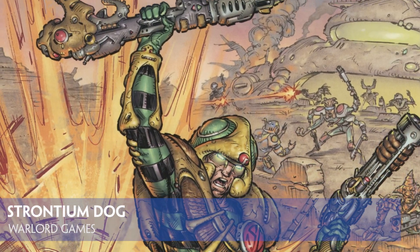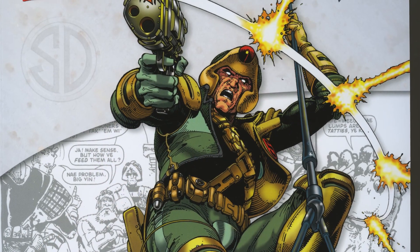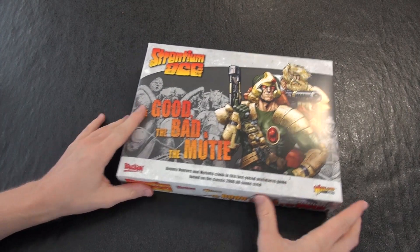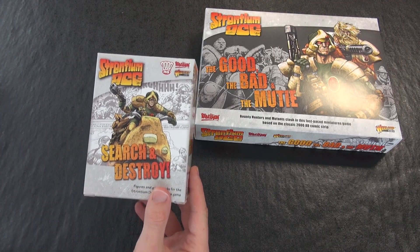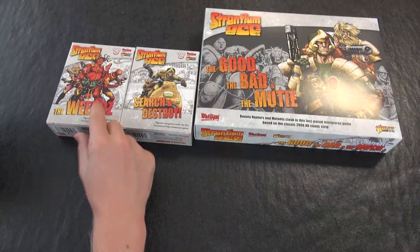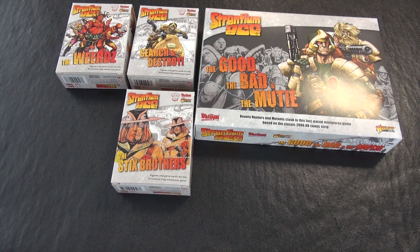The Strontium Dog Miniatures game from Warlord Games is a skirmish level game set within a galaxy of adventure, one where mutants, aliens and humans vie with one another. Crime still pays, which means the search-destroy agency known as the Strontium Dogs get to collect bounties for those who break the law. We have one of every initial release for this fast-playing game, which we feature in more detail in WI370, our August issue. Let's take a look at what's on offer and the different avenues provided by Warlord to get gamers started in this fantastic universe torn from the pages of internationally renowned comic 2000AD.